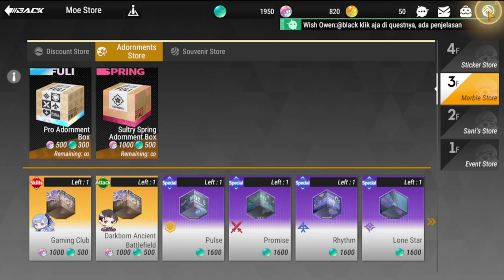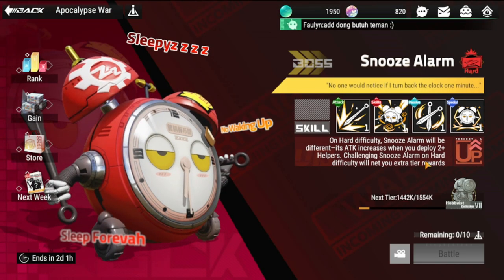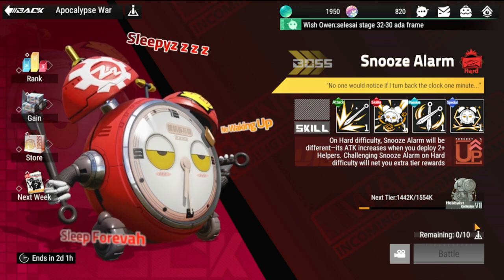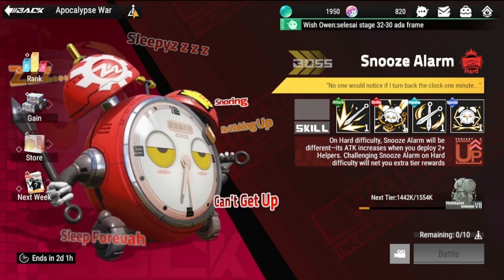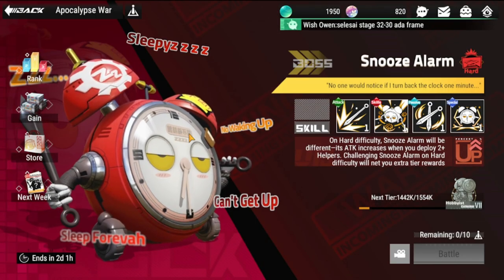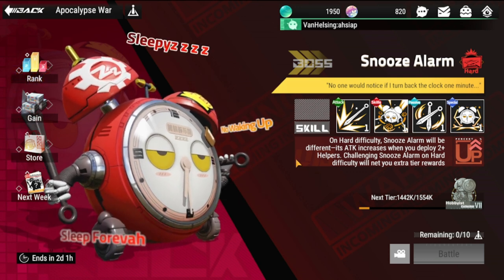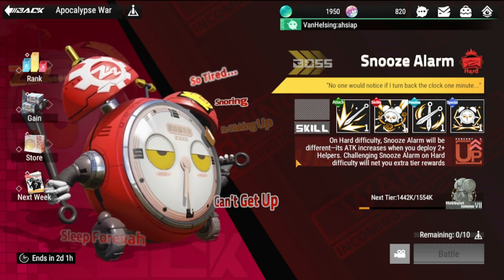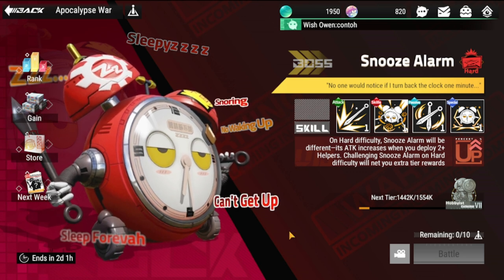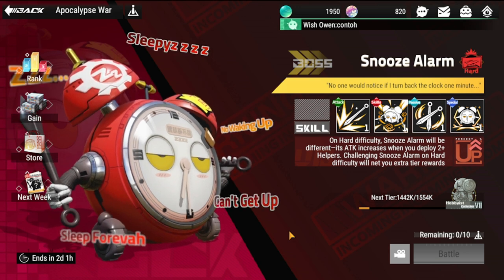To farm crystal marbles, go to Apocalypse War. Whichever stage you clear, you can farm the currency there. The boss changes over time but you can continue farming from each new boss. Thanks for staying this far — hopefully these tips are helpful. Stay safe and take care!